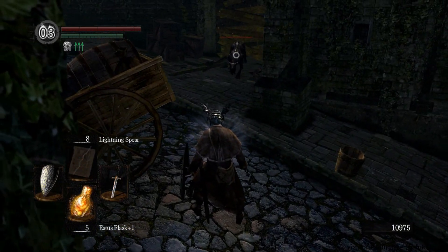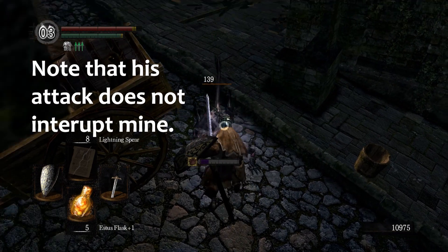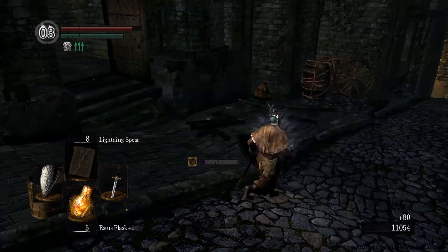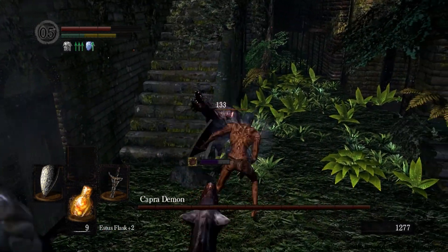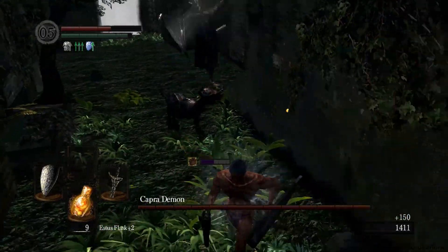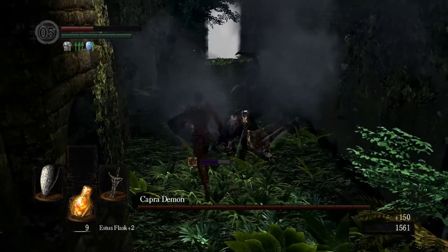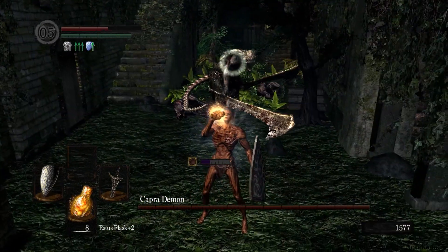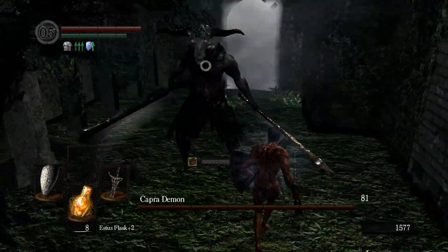This works best if you have enough poise to not be staggered by the dogs' attacks, because they attack very quickly and have an easy time interrupting you. I would recommend getting the Wolf Ring, which gives you 40 poise and enables you to poise through at least one dog's attacks — a massive help. Fighting them in the open is risky but the fastest method, as you can kill the dogs within the first 10 seconds and then only have Capra itself to deal with.